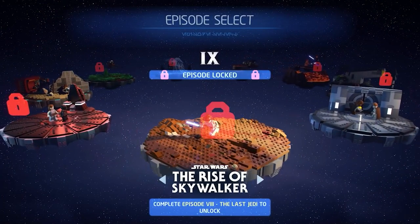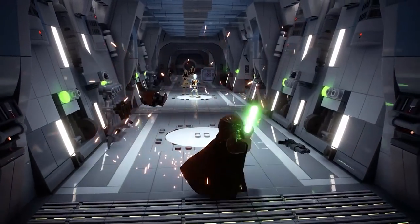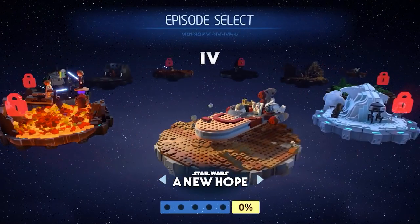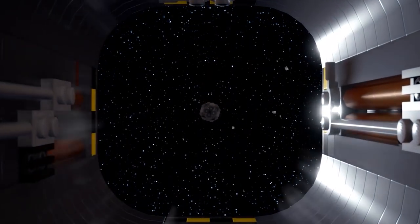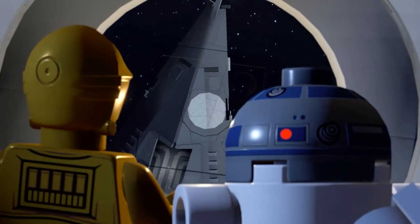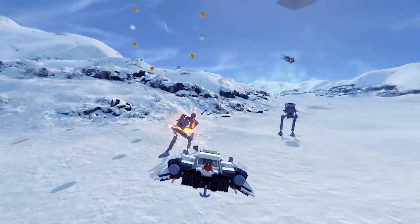Let's get into the details. LEGO Star Wars The Skywalker Saga has a release date of April 5th, which at the time of recording is yesterday in Australia and most likely the rest of the world's present day. The game is available on PS4, Xbox One, Xbox Series X, PS5, Switch, and PC.